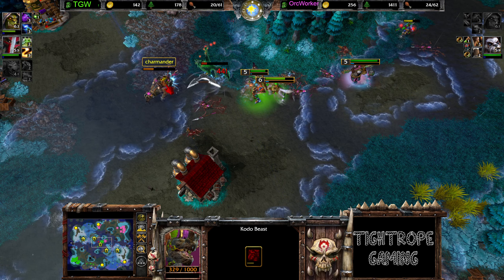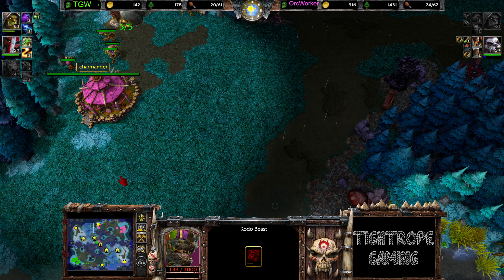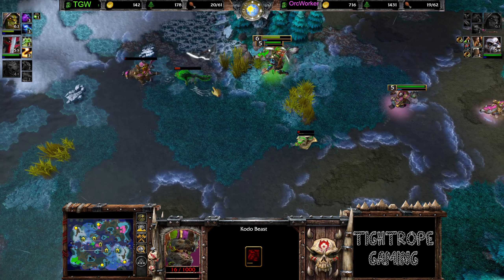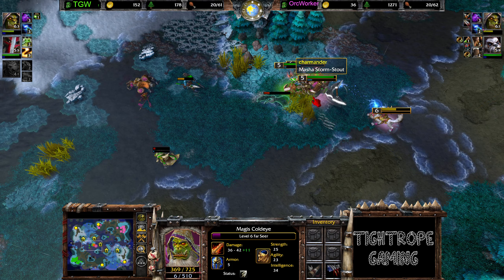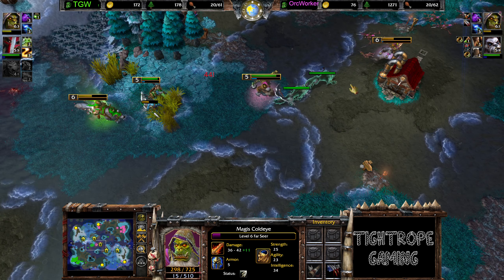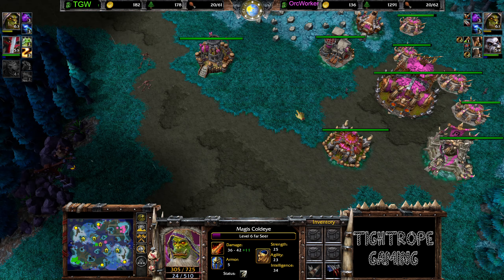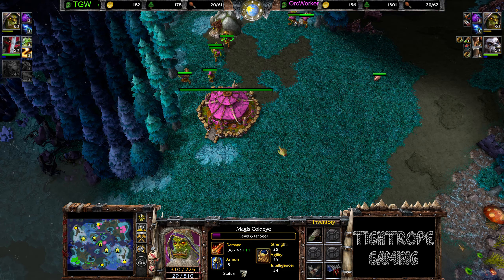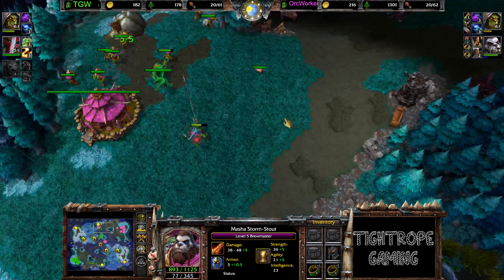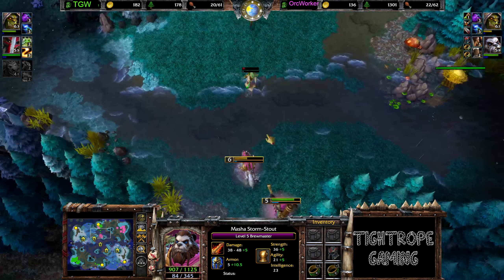Chain Lightning — he killed so much with that chain. Now the food count's evening out very quickly. Maybe gonna lose his Kodo now as well. The food counts are pretty much gonna even out. Do have the expansion running though. Buy back on the Farseer — no mana, no health, not that useful really. No shop, so he can't really come back and pop any Clarities or anything. That's Orc Worker's main issue right now — really should have built a shop.